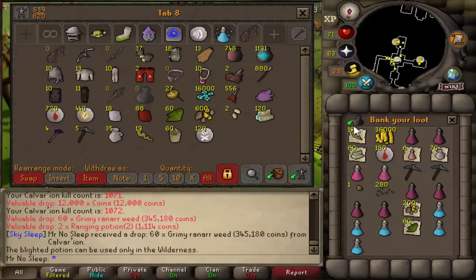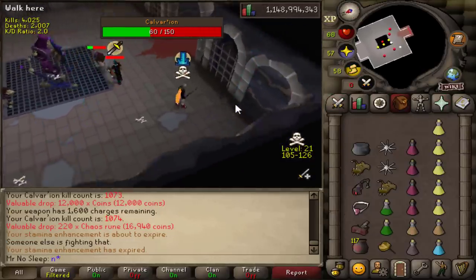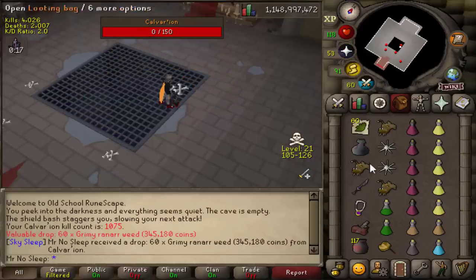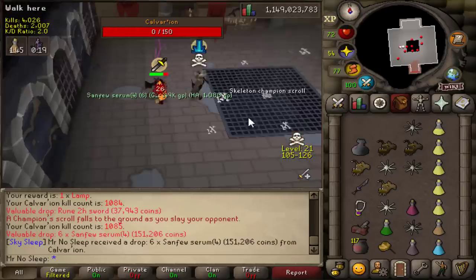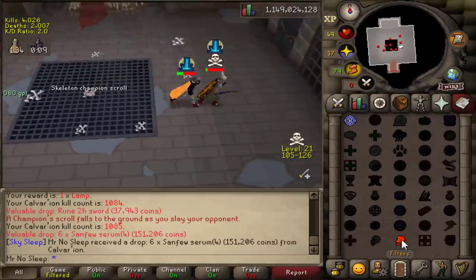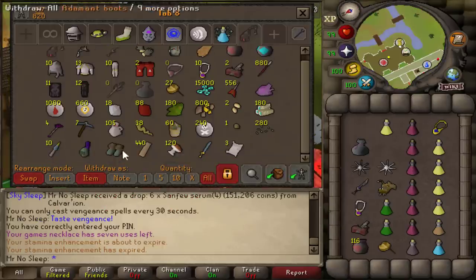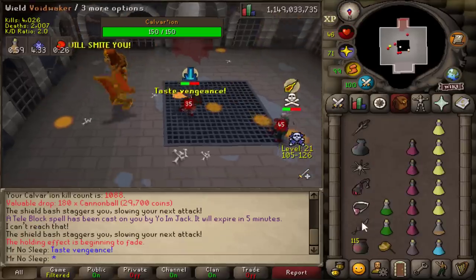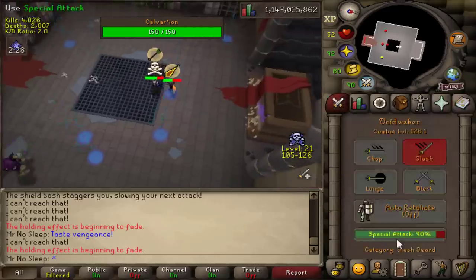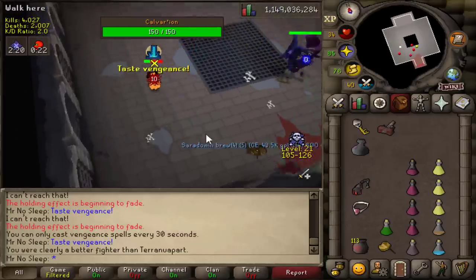I did unfortunately get crashed by a bot but I just killed him - Calvarion is a pretty easy, safe place to skull up and get out quickly. Got a nice 60 grimy ranarr drop, and to my surprise another Skeleton Champion Scroll from the dogs. Then right after, before I even picked it up, another guy tried to kill me. He said he enjoyed the videos though - I just don't appreciate the attempt. Another PKer tried his luck but teleported out pretty quickly.